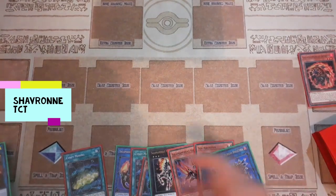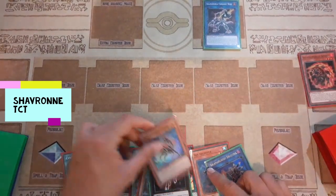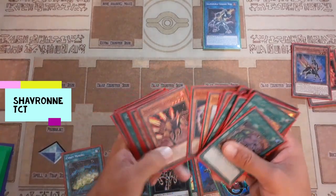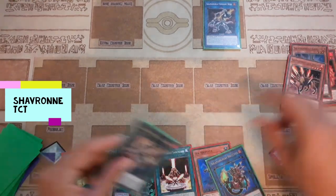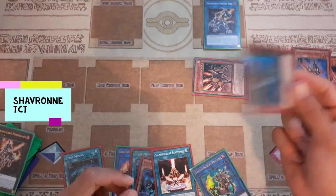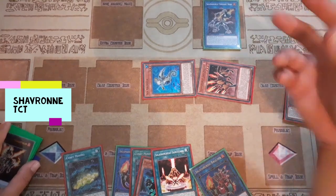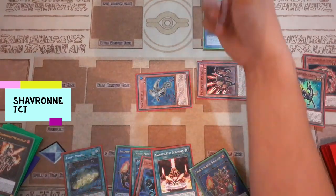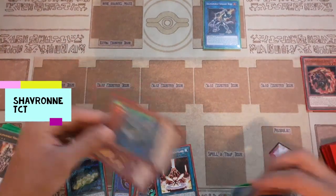Another thing you can do with Sea Archiver: say you have Sunlight Wolf on the field and really want to resolve his search effect, and you have Gazelle in hand with Jack Jaguar already in grave. When you return Jack Jaguar, it hits the field, triggering Sunlight Wolf to add Gazelle back to hand. You can chain Sea Archiver's effect to special summon himself, allowing you to add Gazelle back without worrying about Sunlight Wolf being negated. For general common stuff, you don't have to worry about back row negates or monster effects that have to directly chain.